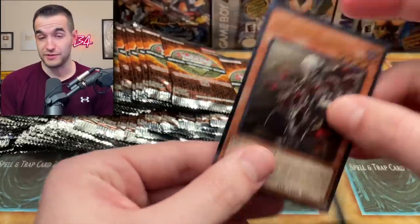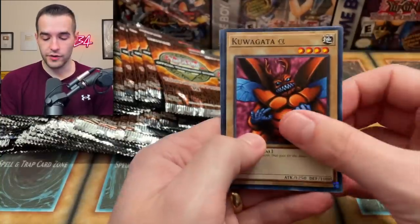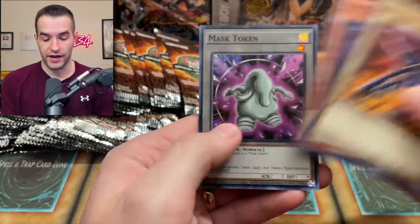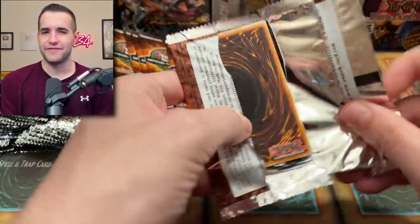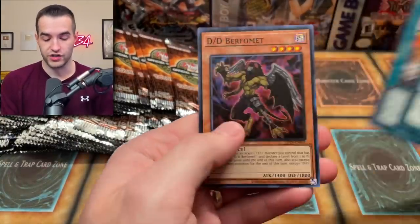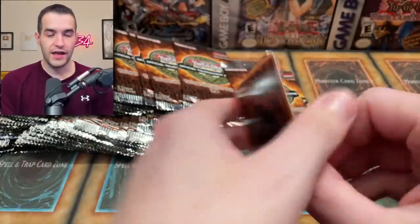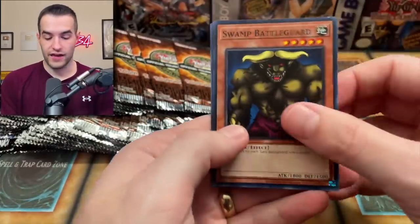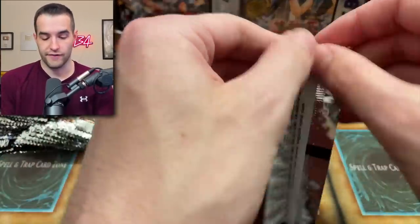The last one we're looking for is Water Enchantress, which happens to be the most expensive one. It's interesting because Water Enchantress already has the collector rare print. Do you prefer the CR print or the ultimate rare print? A lot of people find it weird because the entire adventurer package is in collector rare, but now you have an ultimate rare randomly for Water Enchantress. Most people prefer ultimates over CRs in general though.